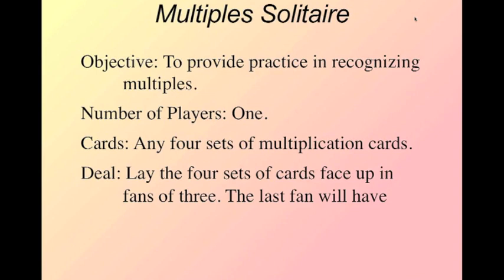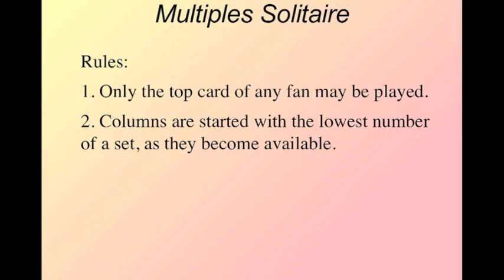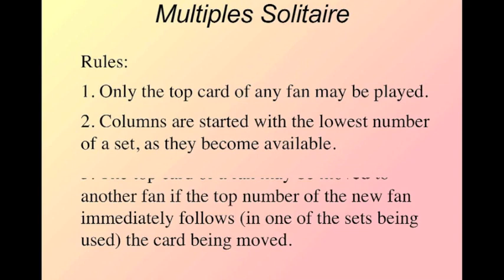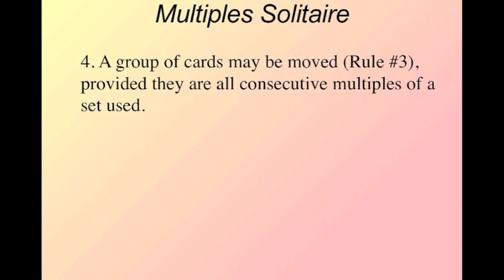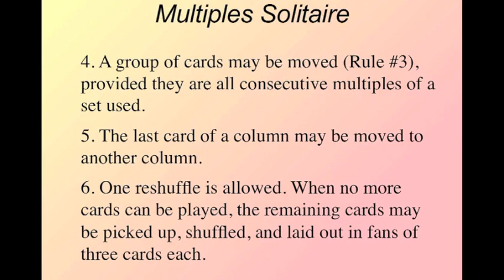Our goal is to collect the four sets in order. The rules: only the top card of any fan may be played. This is like a traditional solitaire game where you put the aces up top and work your way through. Columns are started with the lowest number of a set as they become available. The top card of a fan may be moved to another fan if the top number of the new fan follows one of the cards being moved. A group of cards may also be moved, provided they're all consecutive multiples of a set being used. The last card of any column may be moved to another column, and one reshuffle is allowed — when no more cards can be played, the remaining cards may be picked up, shuffled, and laid out again in fans of three.